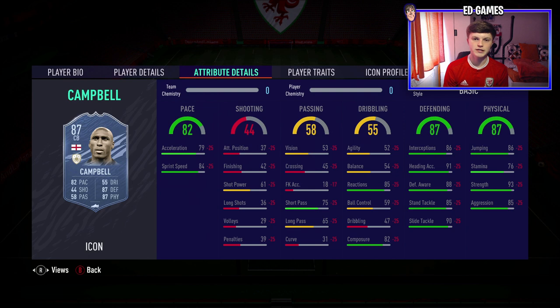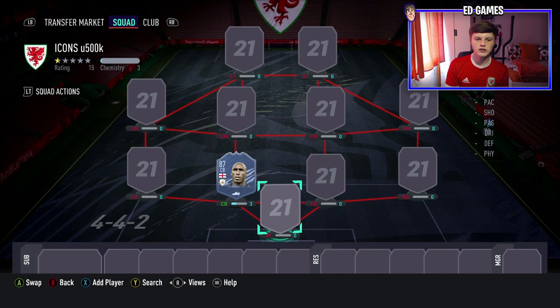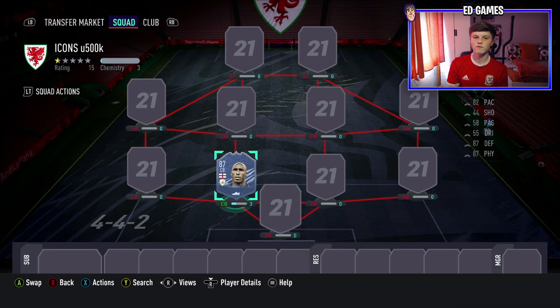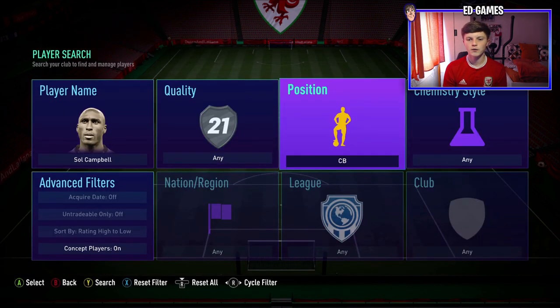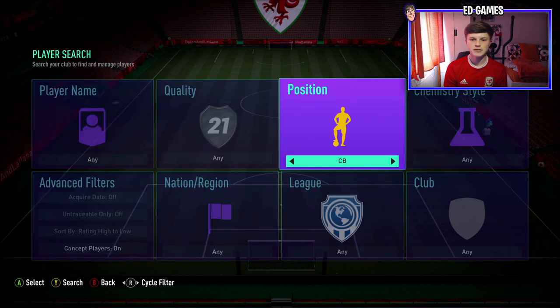He's pretty much the cheaper Rio Ferdinand in my opinion and every time I play him he's absolutely incredible, so he takes the number one spot. Campbell comes in at about 470k on Xbox — prices are a little cheaper than PlayStation but they can fluctuate. Icon number two is going to be a midfielder who can play CDM or center back.